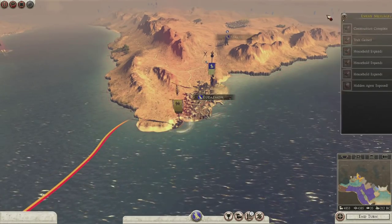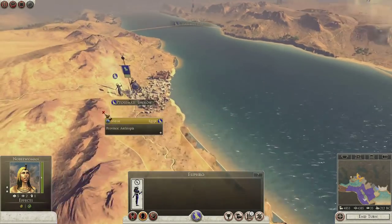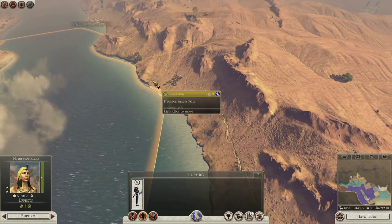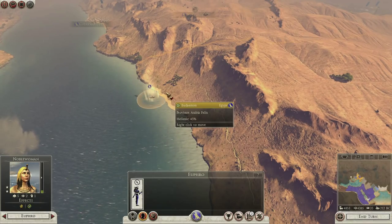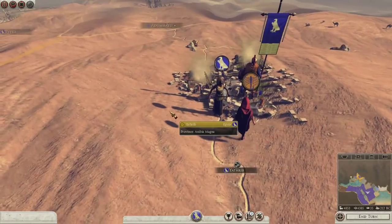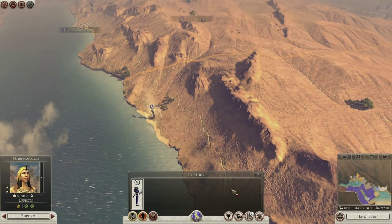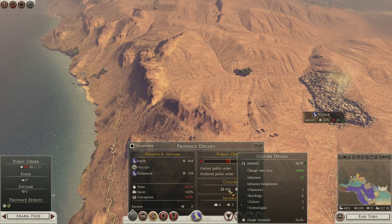So those guys are just hovering off coast. They look like they're coming up here. Have you finished your work in this area? Yeah the culture is fully spread now. Let's get you off somewhere useful. There we go — so we've got one in Arabia Magna, we'll have this other one in Arabia Felix. You deploy — bless me with your knowledge. And that starts flipping the culture nicely.